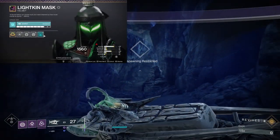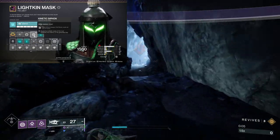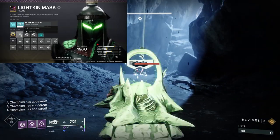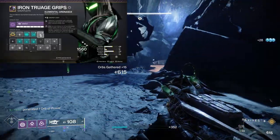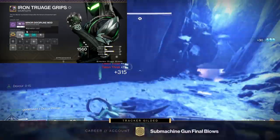For mods, on the Helmet we have Font of Might to buff our Glaive Projectile damage when we pick up a Void Elemental Well. We also have Harmonic Siphon and Kinetic Siphon to allow both our Glaive and SMG to make Orbs of Power. On the Gloves we have Elemental Ordnance to make a Void Elemental Well when we get a Grenade Kill, and we have Overload SMG and Unstoppable Glaive.